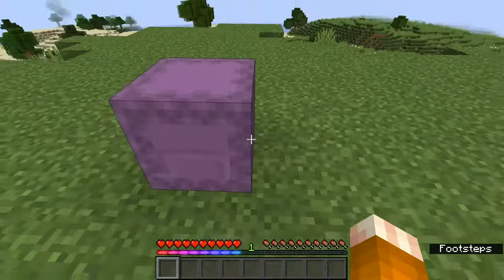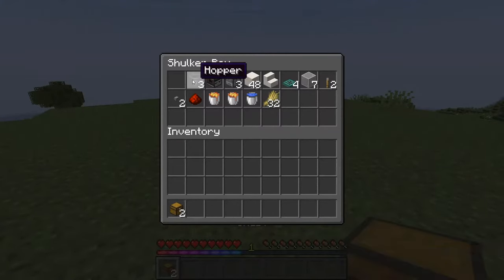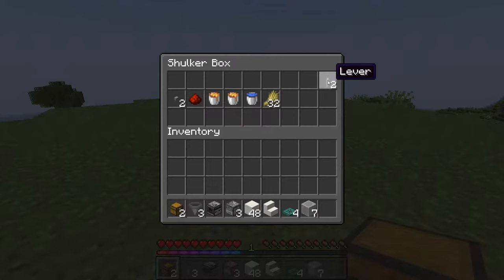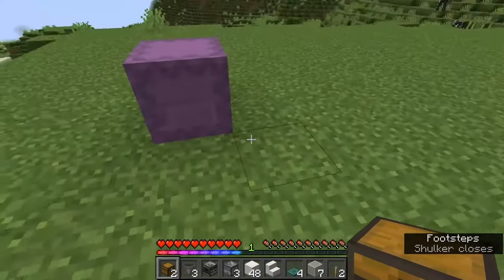Everything we need is in this shulker box, so it's a good time to pause the video, take a look at the list, and get everything that you need. This is an early game farm for leather and cooked steak, so there's not too much that's very difficult to acquire. Probably the dispenser is the most difficult thing to make because you do need bows, so collect that spider string early and you'll be ready to go. A couple of buckets as well for the lava and the water — that's all you're going to need.